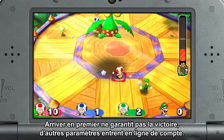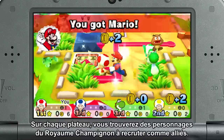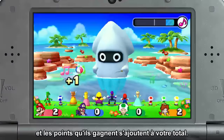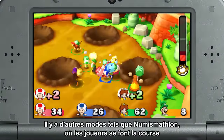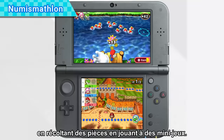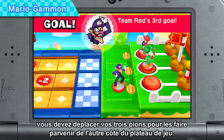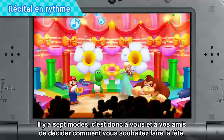Getting there first isn't an instant win — there are other things to think about. On each map, you will find Mushroom Kingdom allies who are waiting to team up with you. These ally characters give you an extra dice roll, and any points they earn in mini-games are added to your total. There are other modes too, like Coinathlon, where players race around the track by collecting coins while playing mini-games. In Mario Shuffle, you must move three pieces to reach the opponent's side of the board. There are seven modes in total.